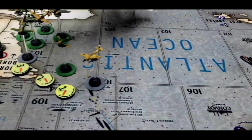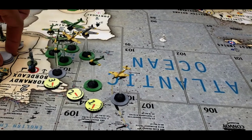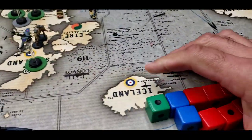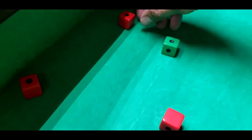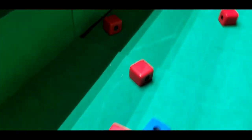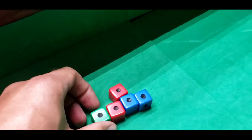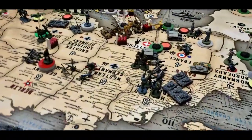The French remove one AAA and three infantry. Then the Allies return fire with eight dice at two, two at three, one at four — and score five hits. Germany must remove five infantry. Not good at all.